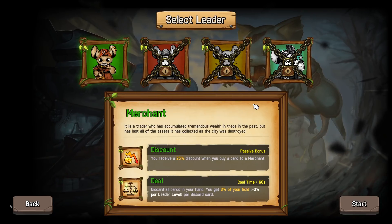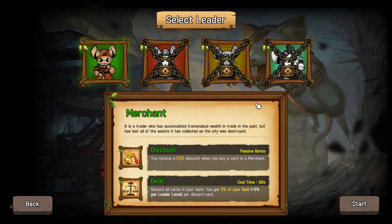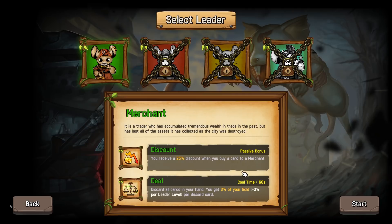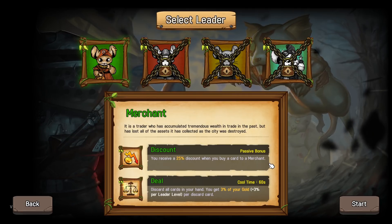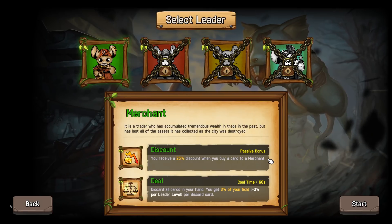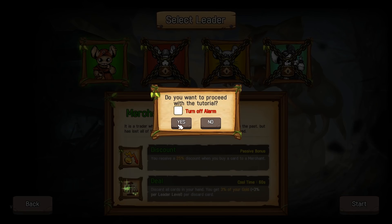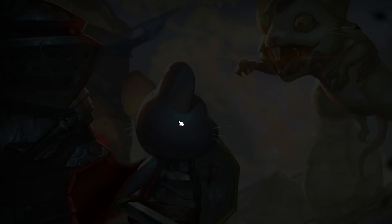So, Merchant — it's a trader who accumulated tremendous wealth in trade in the past, but has lost all assets as the city was destroyed. It receives a 25% discount when buying a card from the merchant. And discard all cards in your hand, you get 3% of your gold per discarded card. Okay. And proceed with the tutorial.